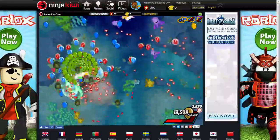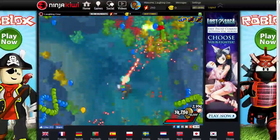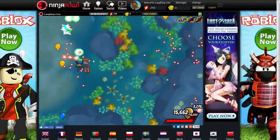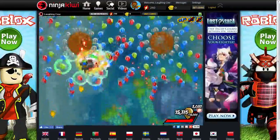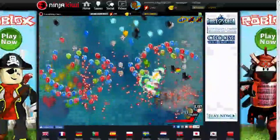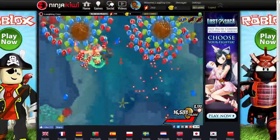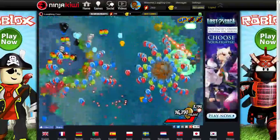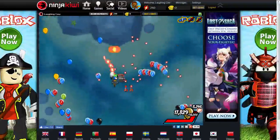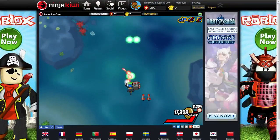I wish the upgrades lasted a lot longer — maybe like 30 seconds, because they only last like 10 seconds. That kind of sucks. But here we go, quite a lot of bloops. We're almost near the end of the level. Let's just try and get every single last bloon that we possibly can. Collect all their delicious bloops. Nothing's a problem anymore, we're in charge. I think I have enough for an upgrade now. We're almost to silver, actually — I didn't think I would make it there.